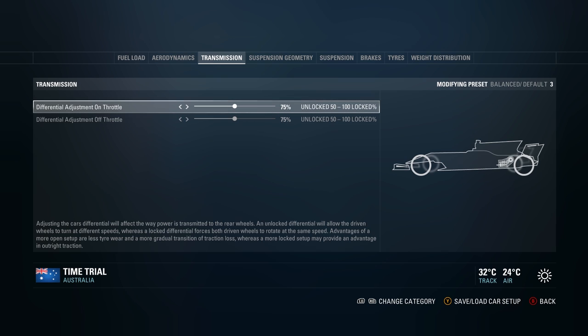Next is the transmission, probably the setting the fewest people really understand. This is about how much power goes to each rear wheel when you're on and off the throttle. The car's differential affects how power is transmitted to the rear wheels — an open differential allows the driven wheels to turn at different speeds, whereas a locked differential means both rotate at the same speed. An open setup gives less tyre wear and a more gradual transition to traction loss, whereas a more locked setup may provide an advantage in outright traction.